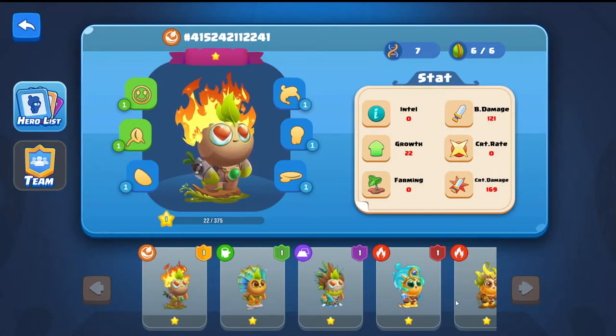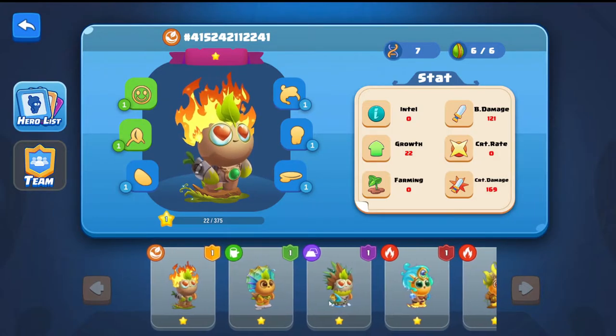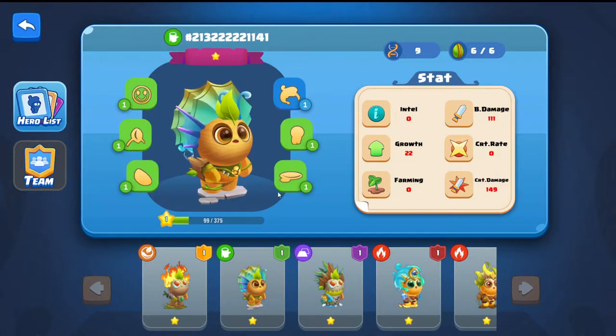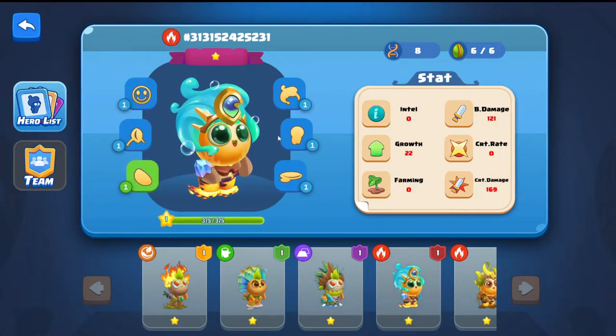We've been given five basic one-star heroes. They could vary — this one could be uncommon, this one could be rare. One issue I'm noting is that it doesn't denote what rarity type they are, so I'm writing this down as feedback as we go through.